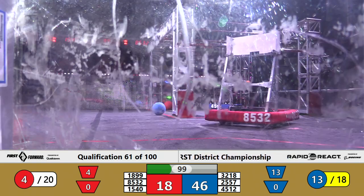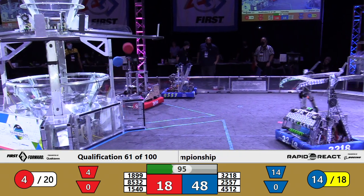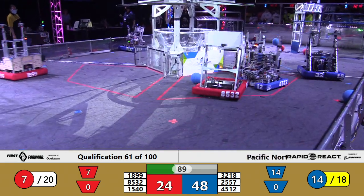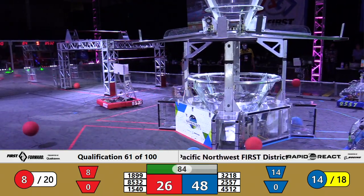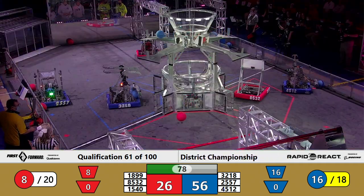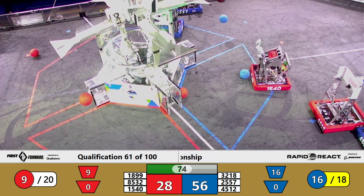Here comes 32-18, collecting cargo for the Blue Alliance in front of the hub. Both up, danced on the rim, and fell away. Successful shots from Red Alliance from Catlin Gable and from Saints, however. Red Alliance trying to get back, but the advantage is 48-26 in favor of the Blue Alliance. Two more in from Panther Robotics, 32-18. They rebound two more, and if they score those two, that ranking point for cargo is earned by the Blue Alliance.